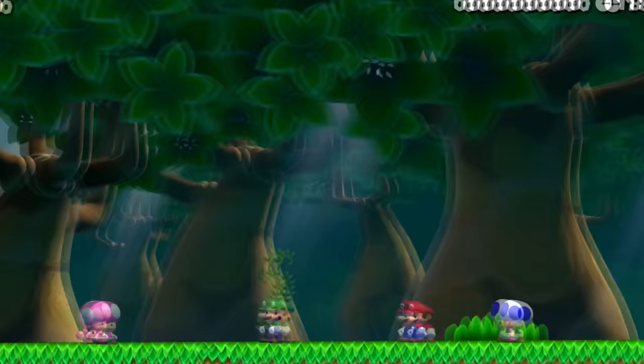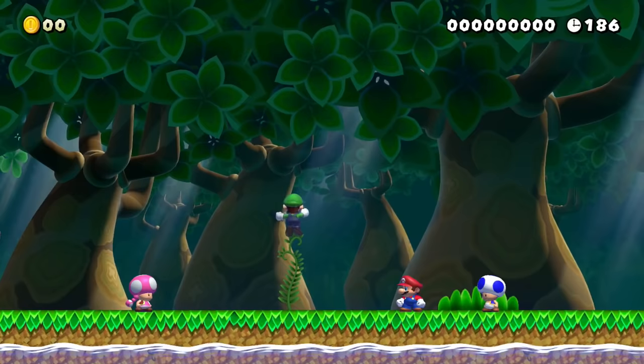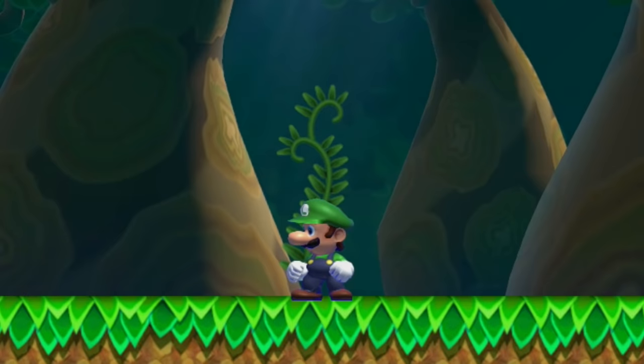Mario, Luigi, Blue Toad, and Toadette hear a roar in the distance getting louder while the world around them fades to black. After waiting in the deafening silence, light gradually returns and Luigi finds himself alone. Feeling slightly weak and empty, he wonders what could have happened to his friends.